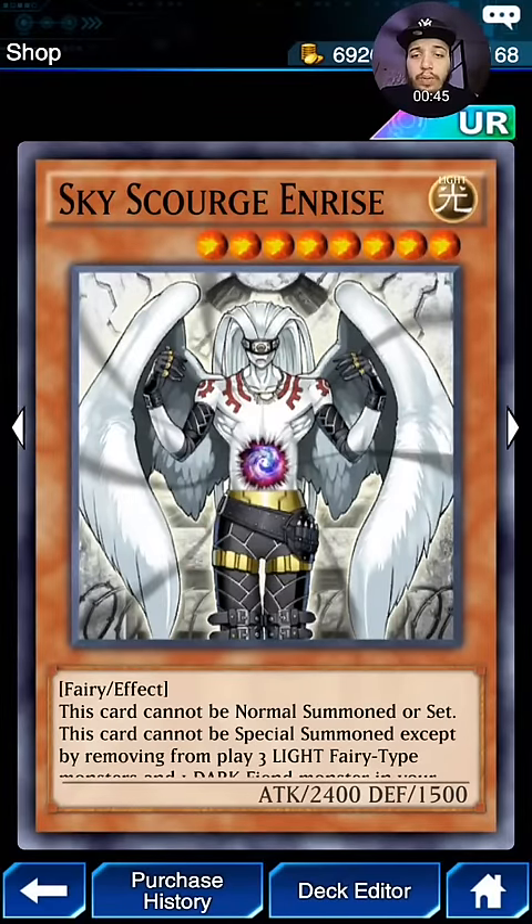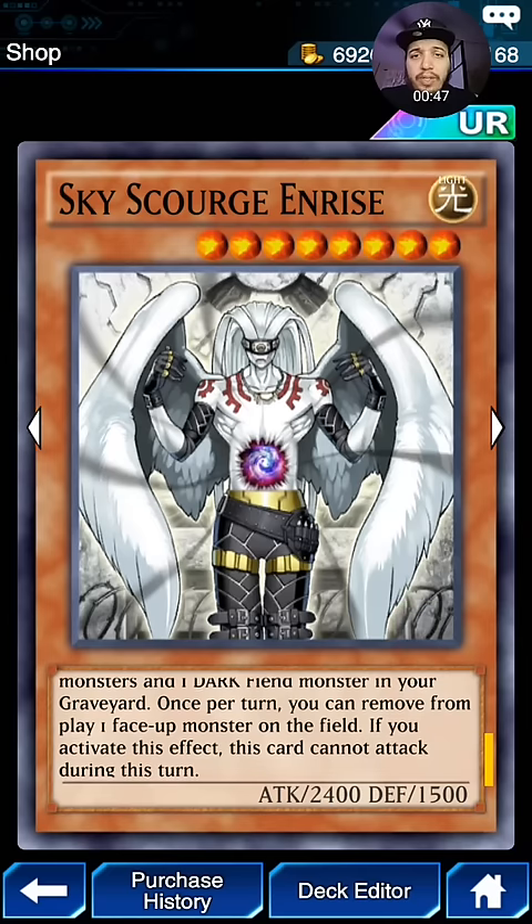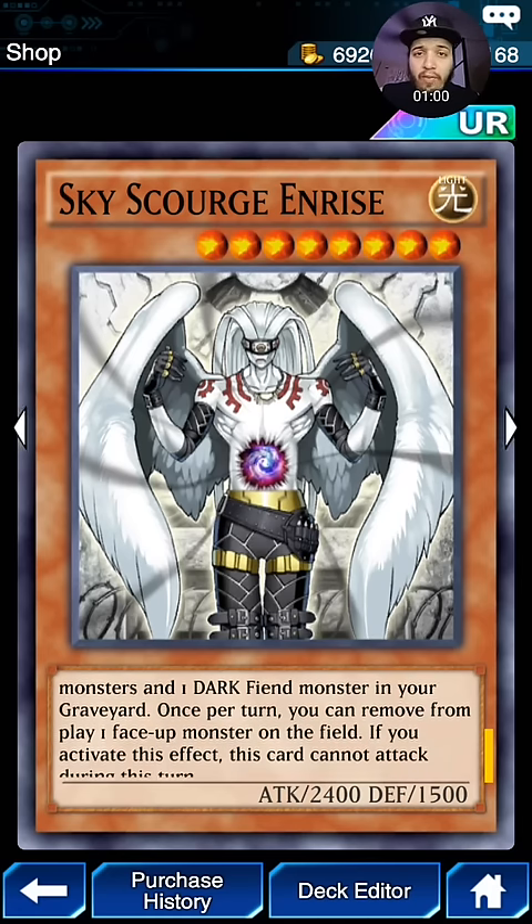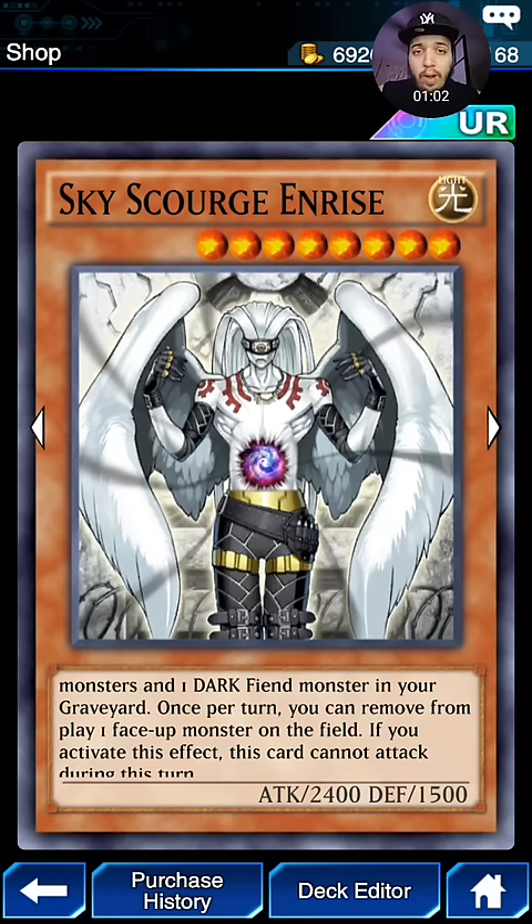This card is actually pretty strong — Skyscourge Endrise. Once per turn, you can remove from play one face-up monster on the field. If you do, this card cannot attack during this turn. This is the first card that can remove one Light and one Dark. This one needs 3 Light Fairies and 1 Dark Fiend. So if you can make a deck around this type of card, it could be very, very strong. Especially for this type of game.